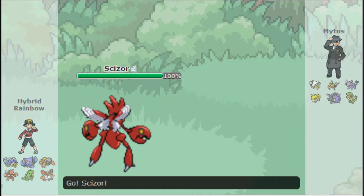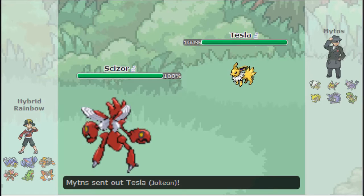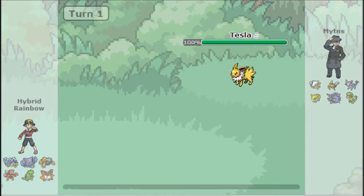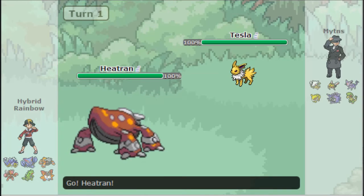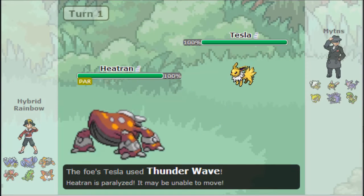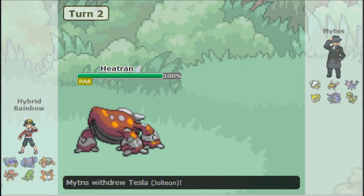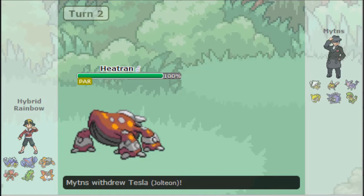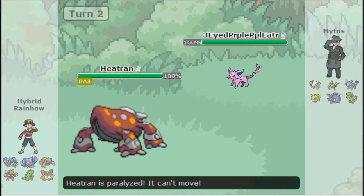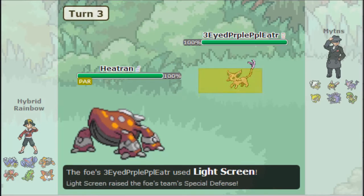I'm going to lead off with Scizor, hoping to Choice Band U-Turn out — that's my Scizor's build — and he's going to lead off with his Jolteon. I don't really want to eat HP Fire, so I'm going to swap into my Heatran hoping to predict him going to HP Fire. But it's not going to work — he's going to go for Thunder Wave. And I'm kind of wondering why he didn't just use Volt Switch, which makes me think he doesn't have it. So that's a little tell — and it sucks for me, I got paralyzed.